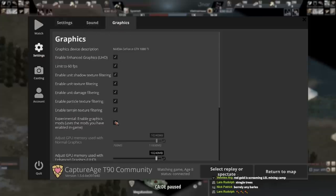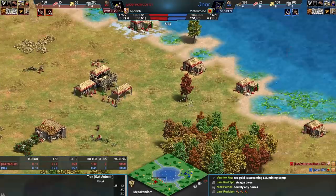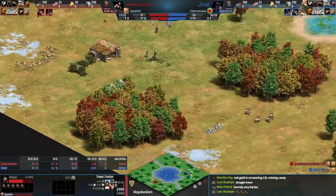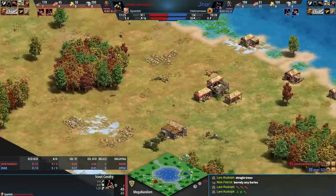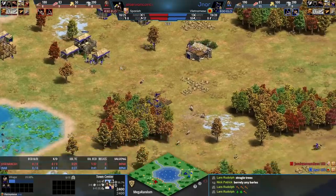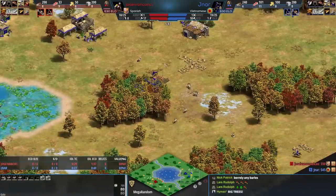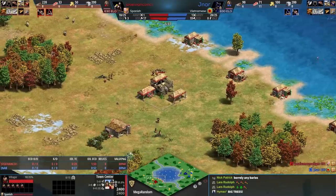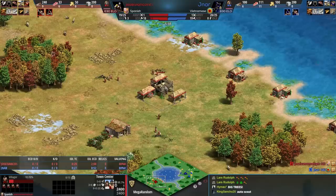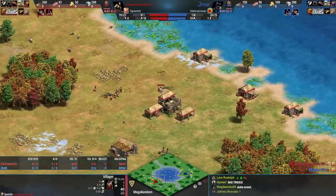Also, you have to remember these guys might have big trees, and sometimes you just want to clear them because they get in the way. Red is scouting the back corner right now. There are actually no boars on this map, which makes the deer and berries very important. I'm impressed — both players have less than 30 seconds of villager idle time, which is a little surprising for 630 ELO.